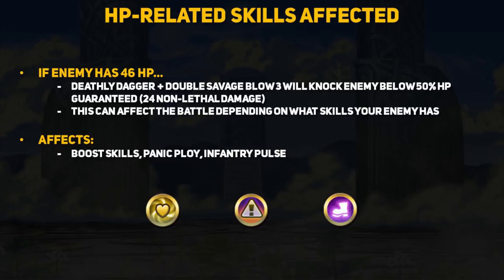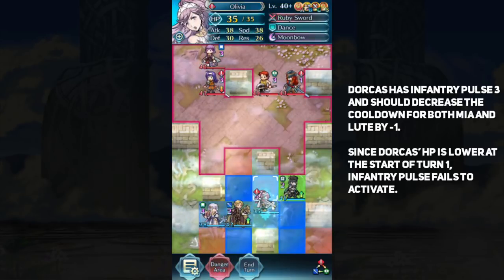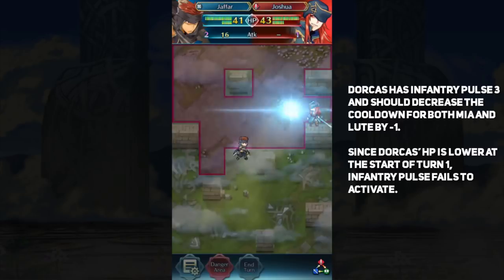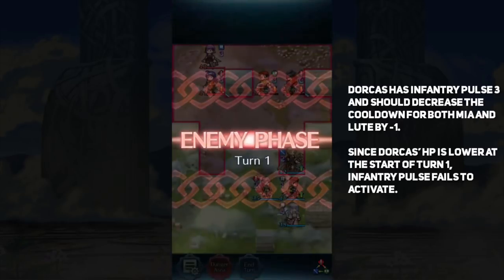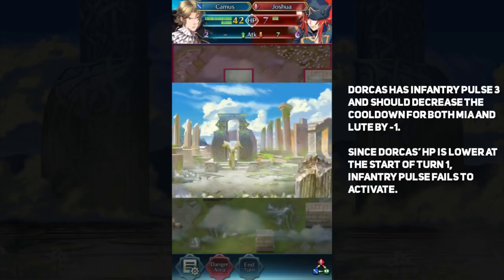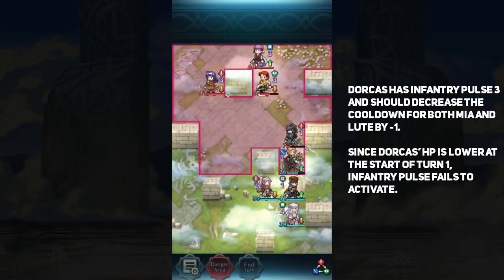There are also a couple of skills that aren't negated or activated, but are affected depending on how a battle goes: boost skills, Panic Ploy, and Infantry Pulse. All of these require units to have higher HP than the enemy or allies to activate, and Jafar's splash damage can mess up units who rely on them. Infantry Pulse is an interesting case because it activates on turn 1 — however, if you can lower the Infantry Pulse user's health before turn 1 of the enemy phase, you can stop it from working. For example, if Dorcas has Infantry Pulse 3, Mia and Lute will not get their special cooldown lowered because Dorcas now has lower HP than them at the start of turn 1. It depends on map and unit placement, but it is technically a way to counter Infantry Pulse.